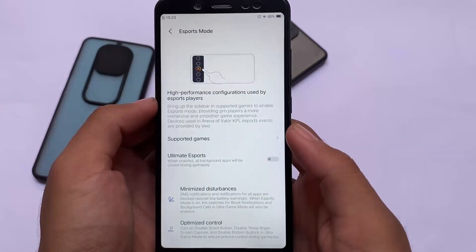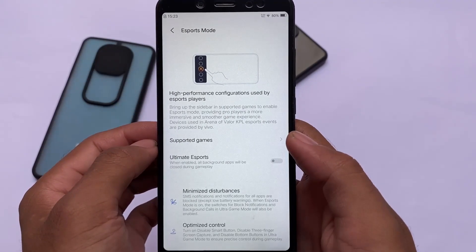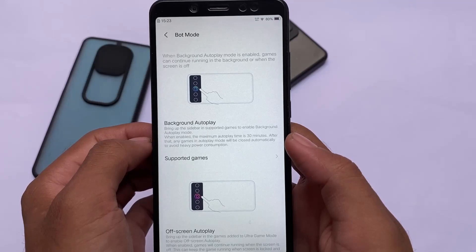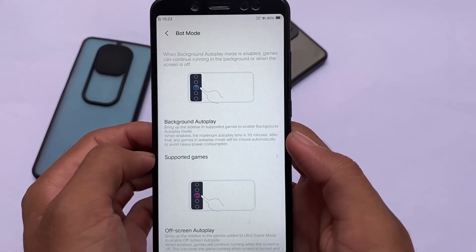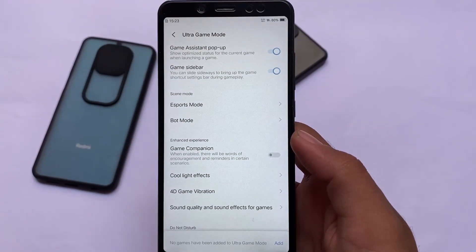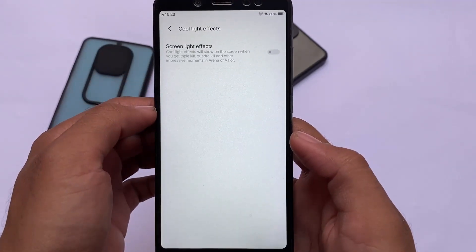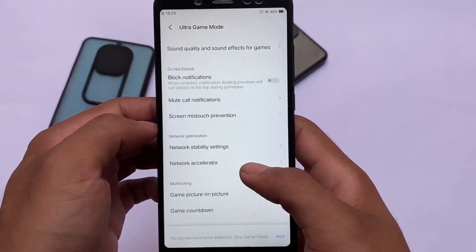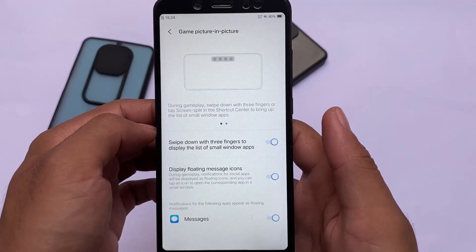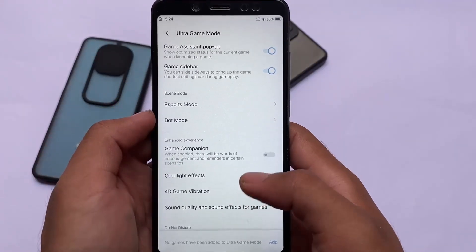The gaming mode has very good features. I'm not a gamer and haven't tried gaming modes much across devices including MIUI, so I can't speak from deep experience. But the features look good enough, and there are also some hidden features I'll try to explore. Game picture-in-picture options are present and you can customize these things.